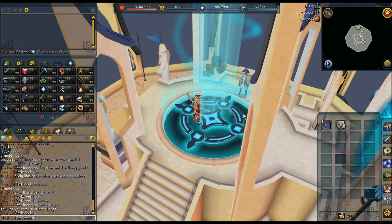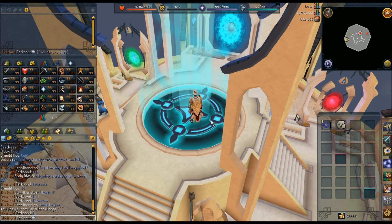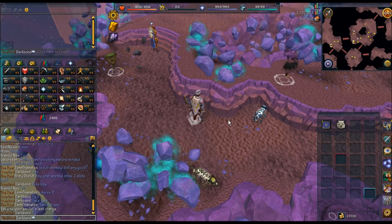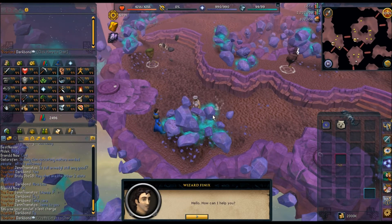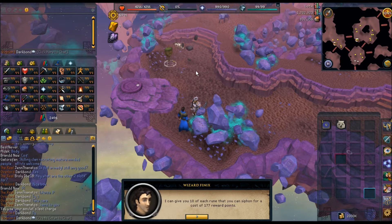Alright, now off to Rune Span, Runecrafting Guild — high level. Now, this to some of you, to many of you even, may be common knowledge. But quite a few people that I mentioned this to were surprised about it, so I figured it was worth featuring here. Here, you don't have to siphon for runes to go across all the paths. To make it easier on yourself, you talk to Wizard Phoenix. And one of the options is going to be 'can I have some runes?' He will ask you for some points. But if you've ever been to Rune Span before, you're going to have some points — 177 points — and that doesn't take very long to get.